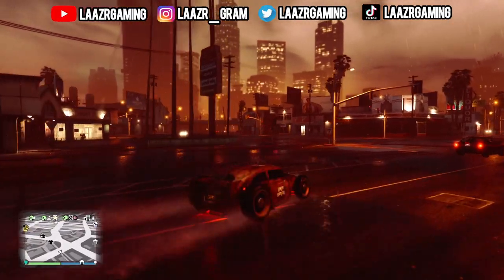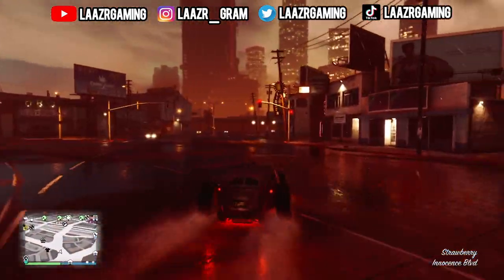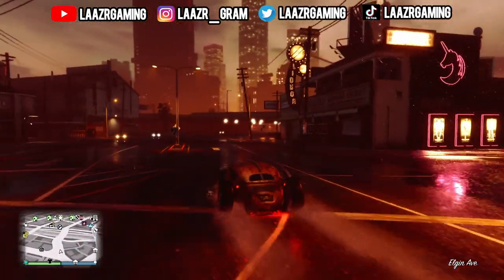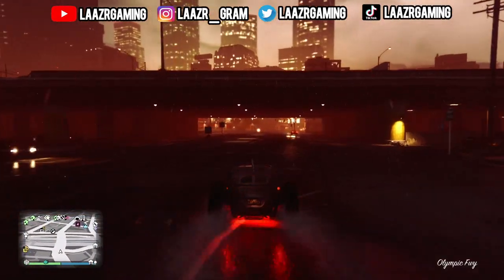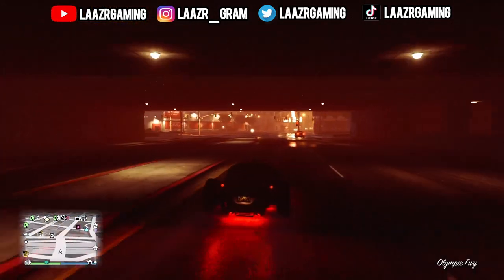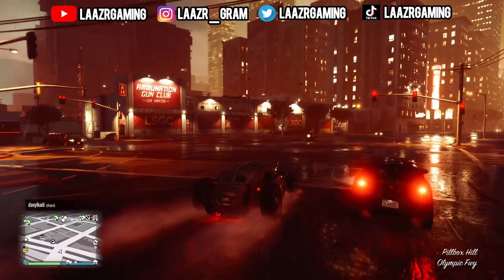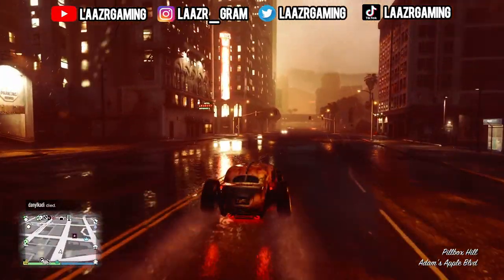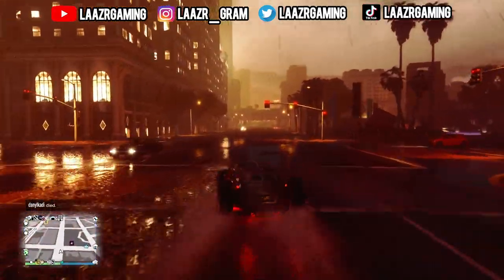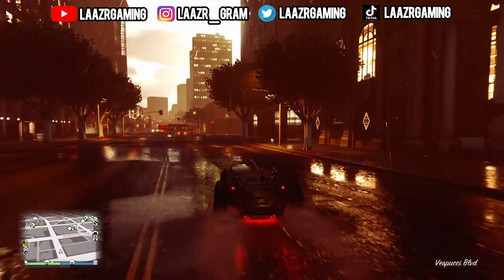If you guys want more information on this entire UFO event, I will leave a link in the description to a video fully explaining everything. Also, last night Rockstar Games rolled out a brand new weekly update which included the pumpkin parachute, a bunch of new ways to make money, some new masks, as well as some free vehicles. I've already made a video fully breaking down everything to do with the weekly update, so I'll leave a link in the description.